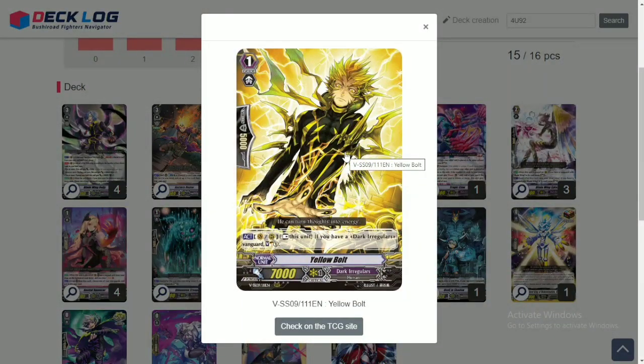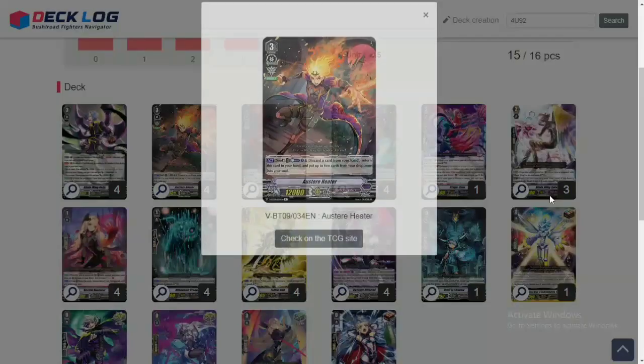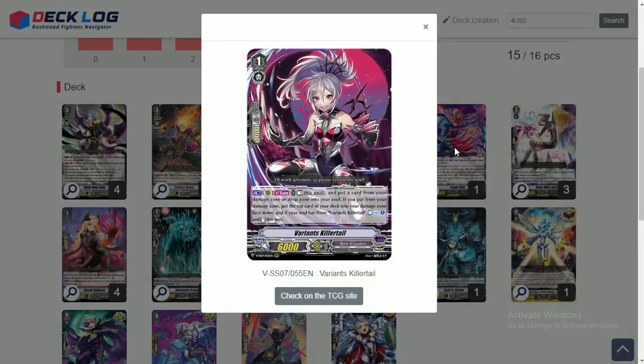We play 4 copies of Yellow Bolt, however it can be treated as a flex spot — you can play anything here. I just like it because it soul charges. You could play Elemental Master or Emblem Master here, as that card is also really good for this deck, but I haven't playtested with Emblem Master and Yellow Bolt seems to be working fine so far. Next up, the other MVP of the Creeper recycle combo: Varian's Killer Tail. You see this used in DI decks for counter blast, but here she's used to recycle Creeper. In combo with Heater, you can recycle Creeper many times in one turn, and maybe Sykes as well.